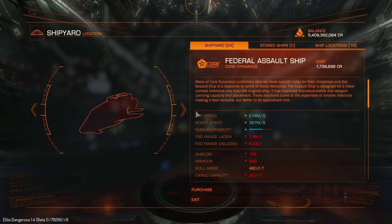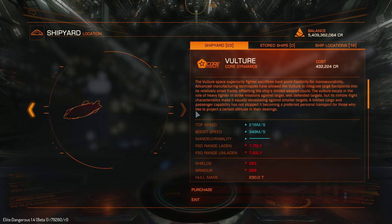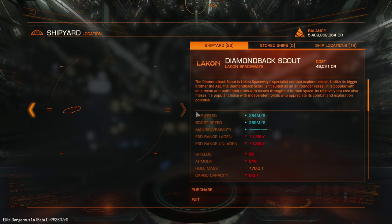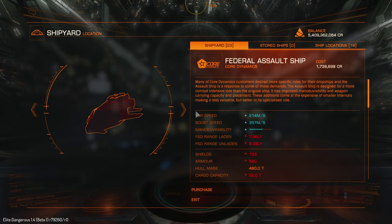In the CQC update we have three new ships: two Federal ships — the Assault Ship and the Gunship — and the Imperial Eagle, a new upgraded variant of the Eagle. I will start with the Federal Assault Ship.